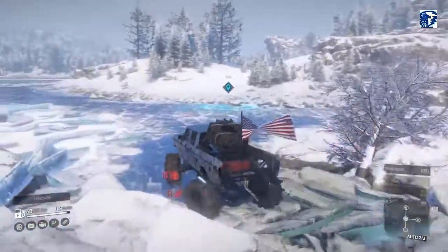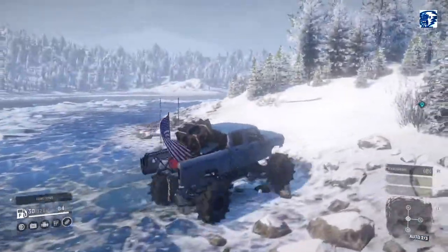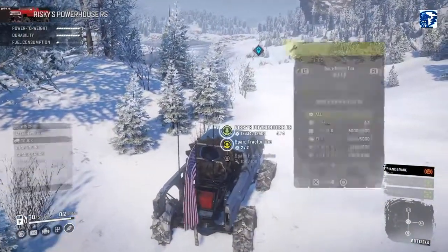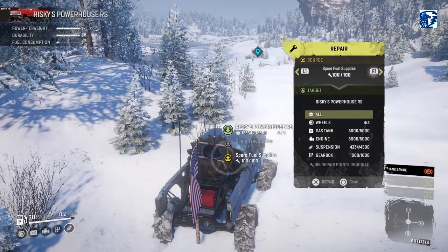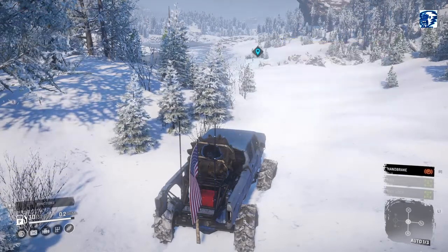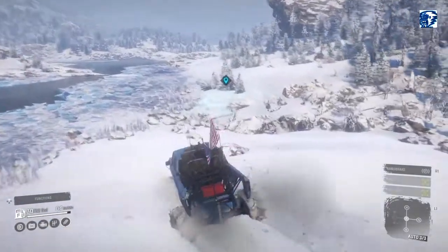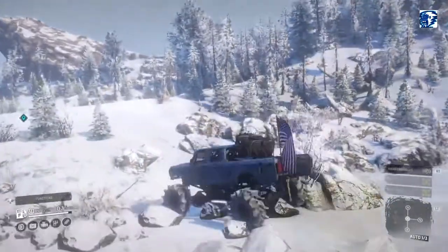I didn't realize that was literally running water through there. I wasn't expecting that either — taking a little bit of damage. It only carries two tires, 100 supplies, and about 80 fuel — not too bad. I do have a big truck here with a lot of repair points and fuel so if I run out I can always go that route. Hey look, Pride Rock — that's where Simba is at, good times.